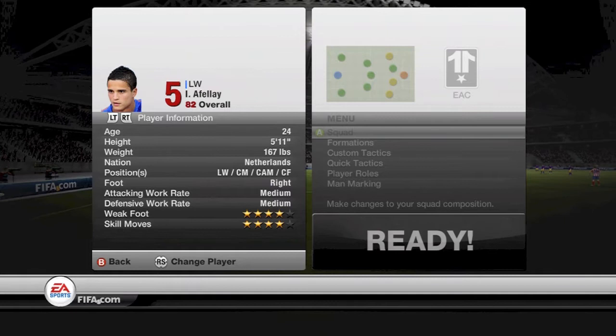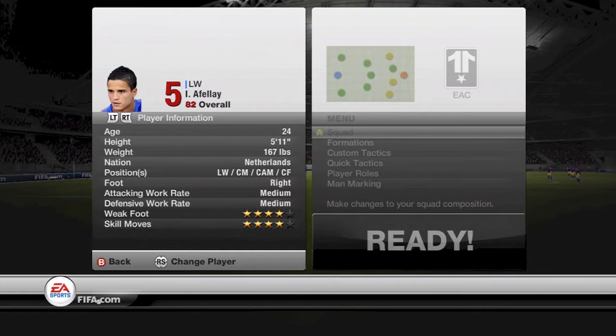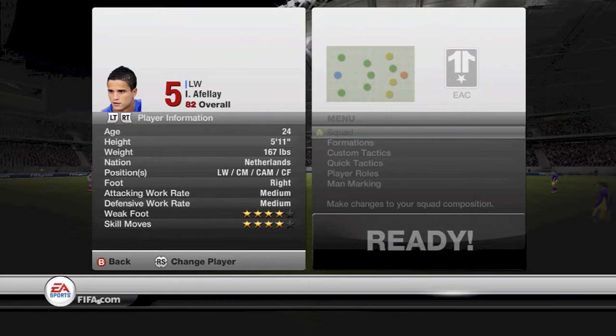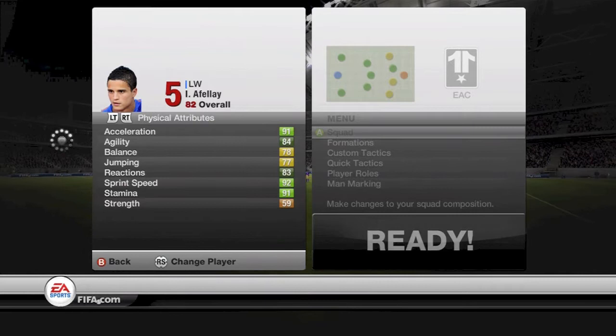He's right-footed, so that's perfect for playing in a left wing role — you can cut in and have a finesse shot or a drive at goal. He's 5'11", which is a pretty good height for a winger. You can also play him, according to his player information, in centre mid, attacking mid, or centre forward, but personally I'd just stick him at left wing because of his pace and ability to outpace defenders.